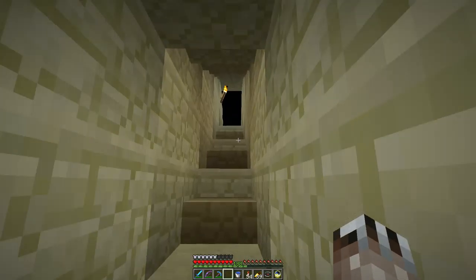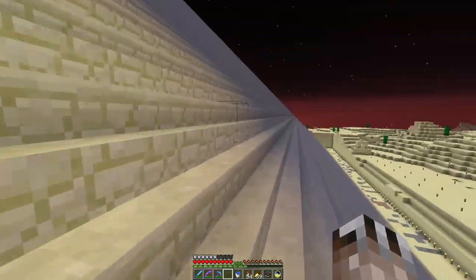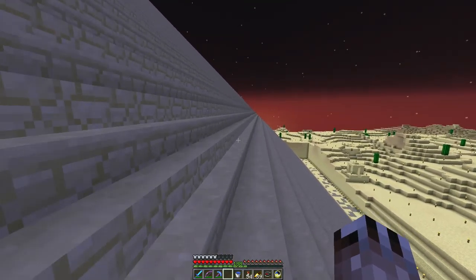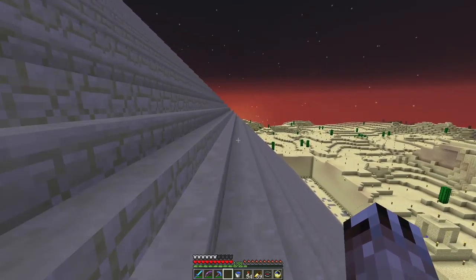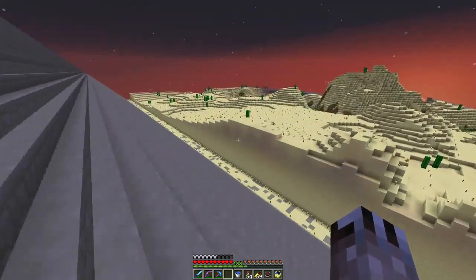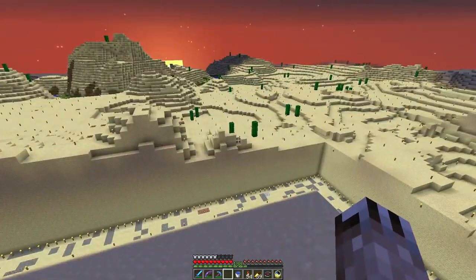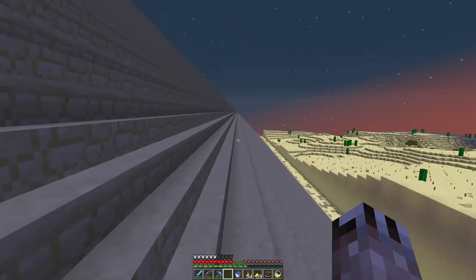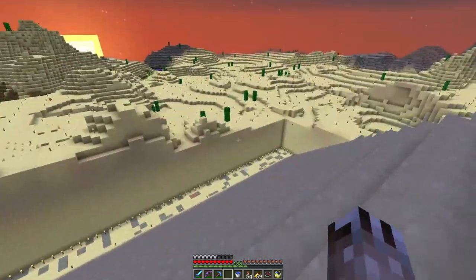Here we are exiting the Pyramid of Giza - I lit up a bunch of stuff. I've been trying to improve the efficiency of the slime farm because it's not producing super awesome results. So I came out here and lit up 128 blocks out in each direction from the sides of the pyramid. That shadow line is about 128 blocks and I'm working over there now - this is helping with mob spawning right around here.